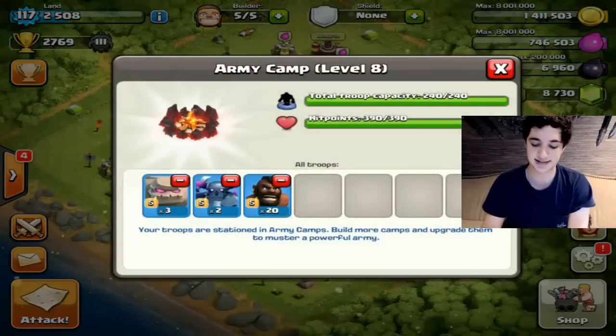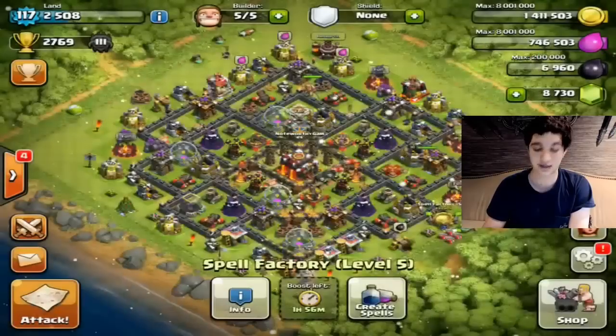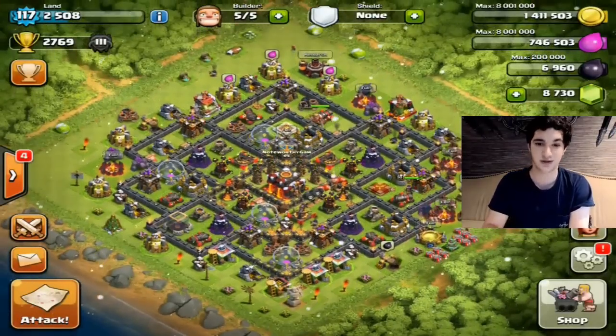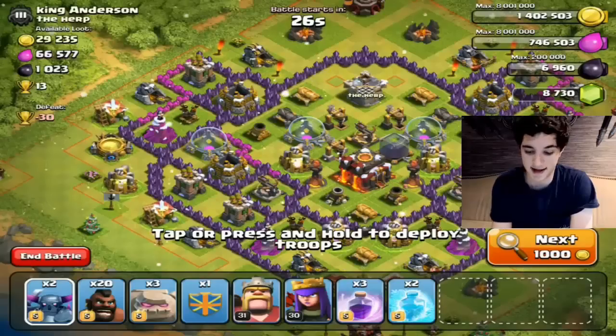Our first battle today is from Operation Styles and he says the GoHype: Golems, Hog Riders, and PEKKA. This is our army camp — we're bringing a few spells: three Rage and two Freeze. Let's see how this one goes. We're all up in Masters Three so this is going to be a little bit tough, but let's see how it goes.